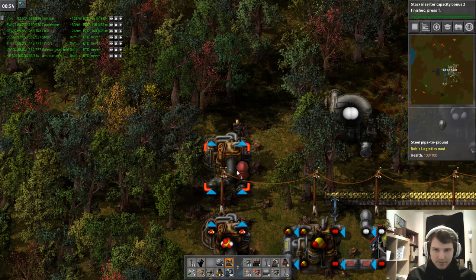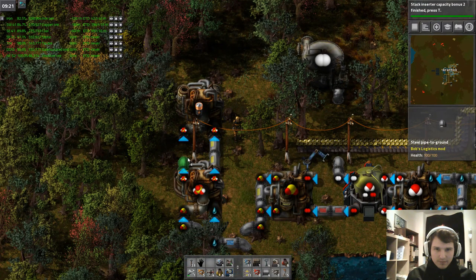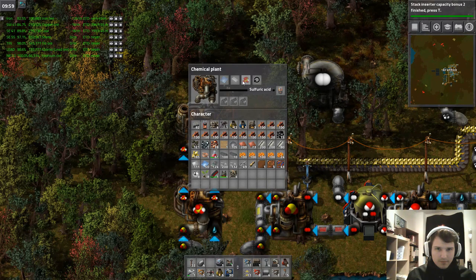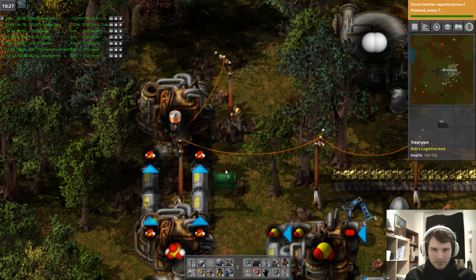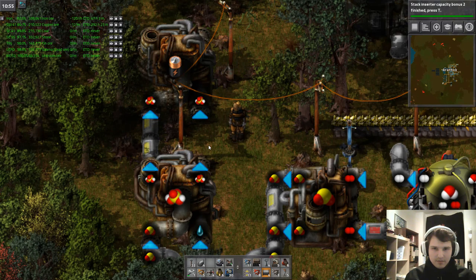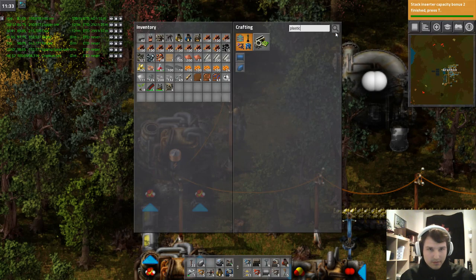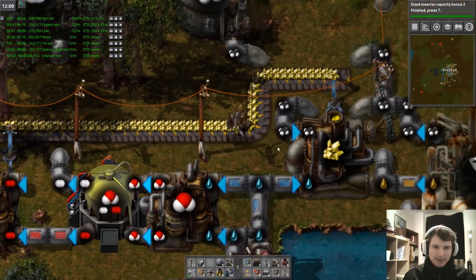Next chemical plant — hello there, batteries please. Sulfuric acid — why are you not pulling in stuff? Do you need both ports to be piped into? Seems like it. Let's try that out. Plastic bars and lead plates — do I have lead plates? Yes. And how are plastic bars made? Not by hand — with petroleum gas and coal in chemical plants.